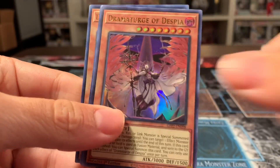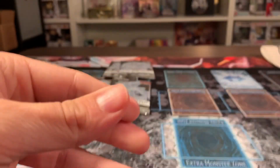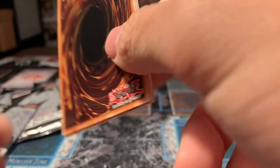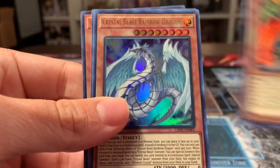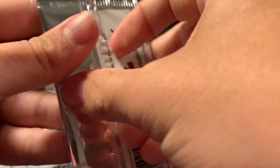So far this hasn't been that great — I mean, we got the Aluber, but nothing else really great. We're winding down to the last ten packs. This is the 10th to last pack. We've got a Crystal Beast Rainbow Dragon.